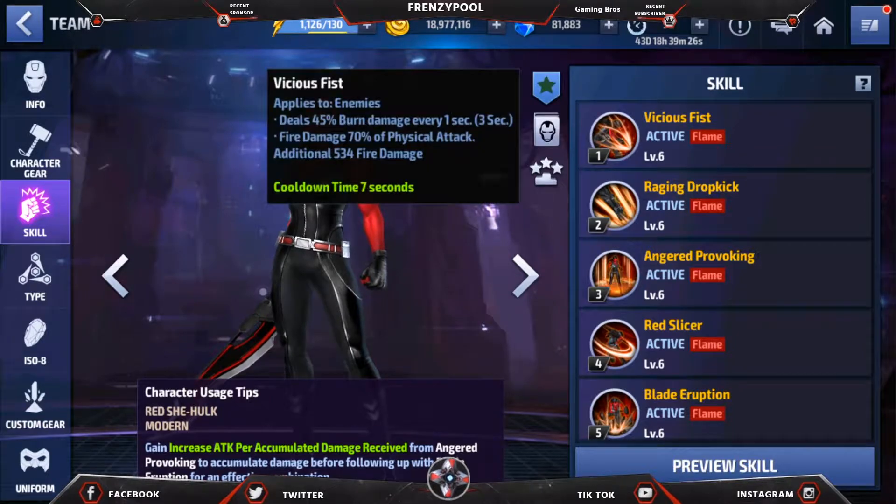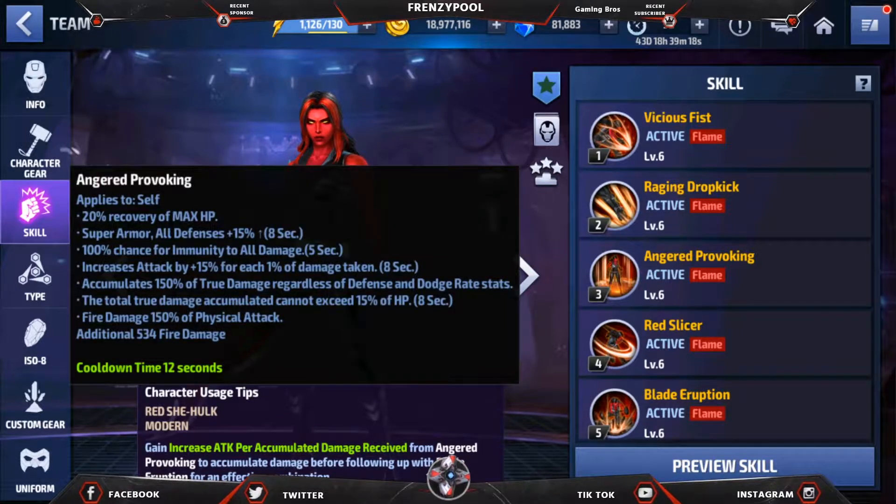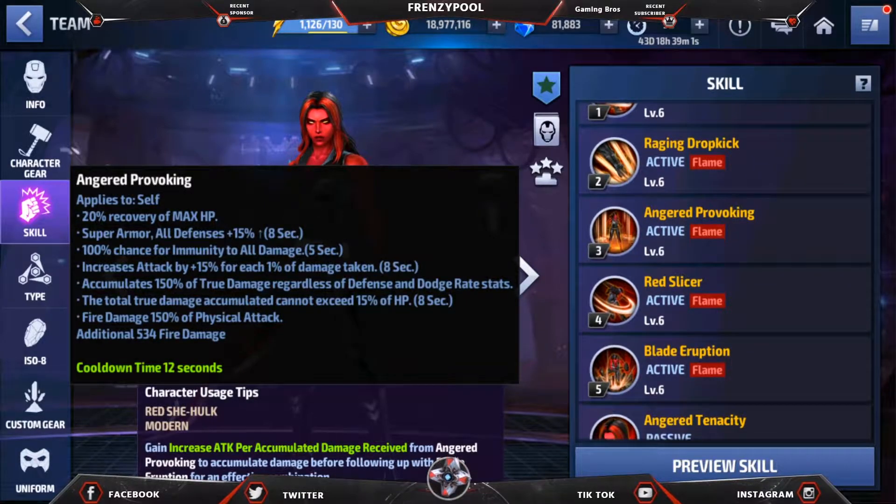Talking about the skills: the first skill is a basic skill with burn damage, and the second one also has burn damage as a basic physical skill. The third one has an accumulation mechanic and is also a recovery skill — you can open with it because it increases attack, and for each one percent of damage taken, accumulation builds up. Then you can land into the fifth skill followed by the fourth.